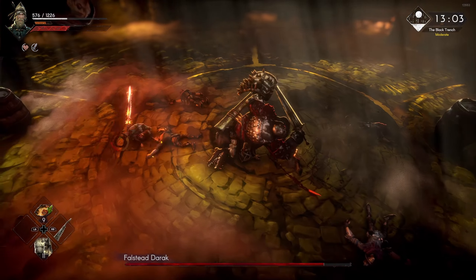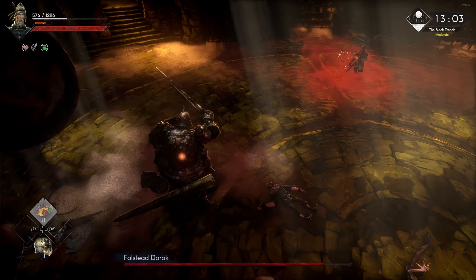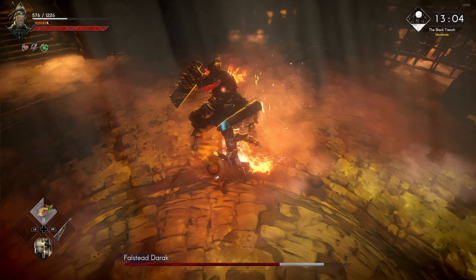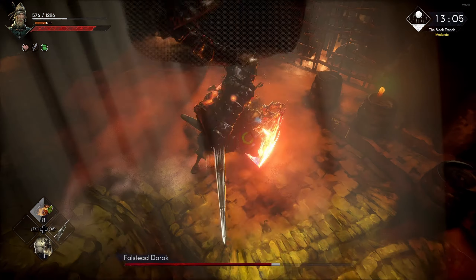The most important thing is you can try to exhaust the boss's attack. If you just dodge at the right time, it's going to stop and then you can attack. Don't overdo it because it's going to attack back pretty quickly.